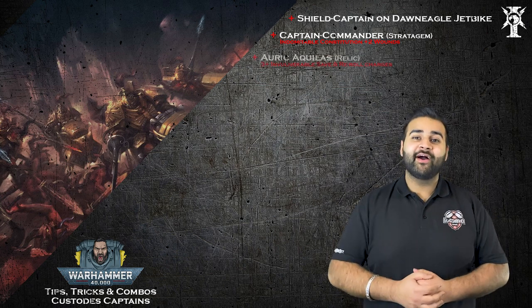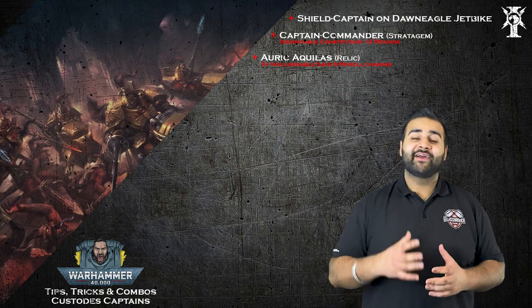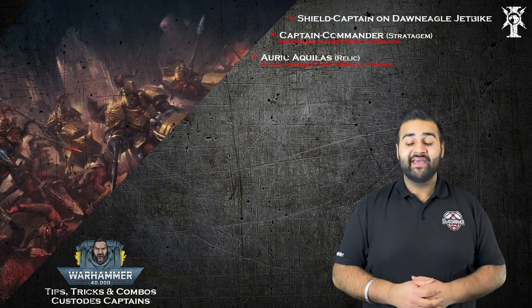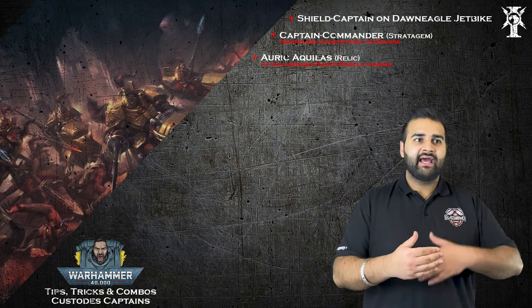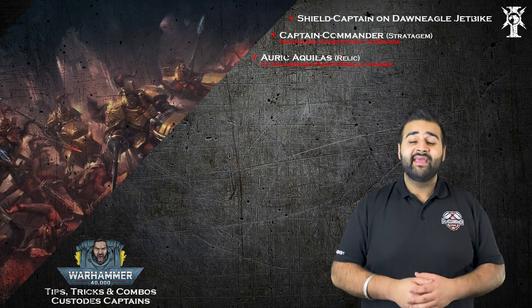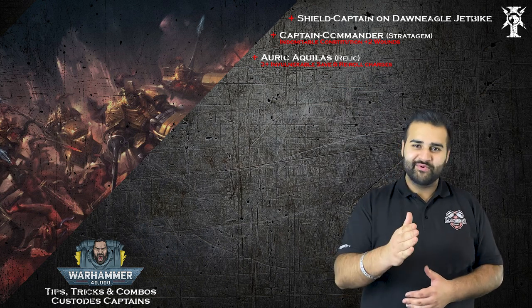Then you give him the Auric Aquilus relic. The Auric Aquilus is a relic bike that grants a 3+ invulnerable save. It also lets him re-roll his charge rolls, so he's fast and now reliable at getting into combat with re-rollable charges. He has a 3+ invulnerable save and 9 wounds.